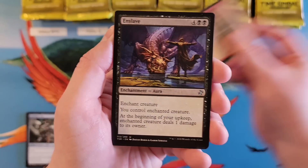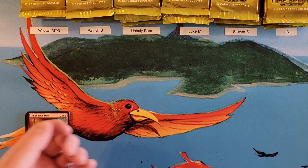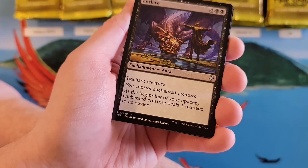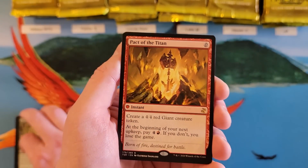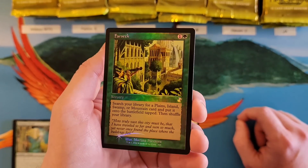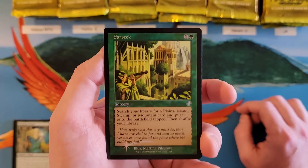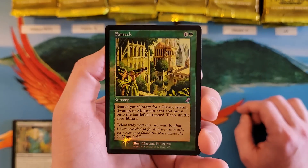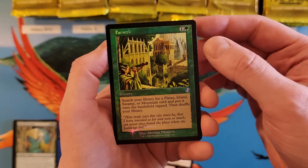Wildcat, so we do three rounds — first round is three packs a person. Let's get into Wildcat's first pack. Commons, we don't care. We got some Shivan Sand Mage, Enslave, Yavimaya Dryad, Pact of the Titan for a zero — the first pact — and Ethereal Armor for a tiny... And that's an old border Farseek. That is awesome! If you watch the channel, you know I am a fan of old border Farseek. That is spectacular — right off the rip.